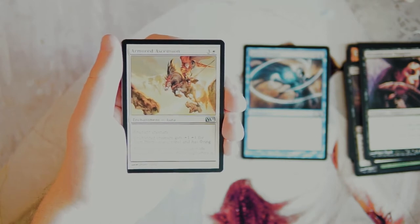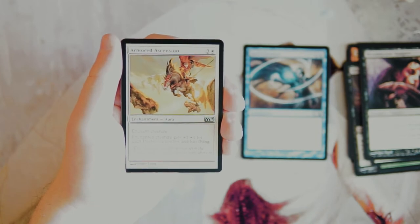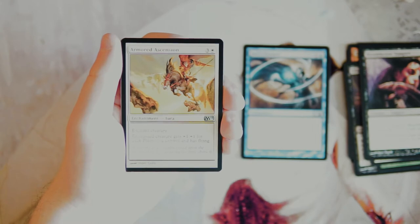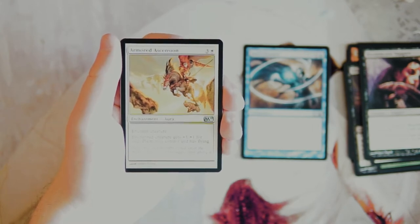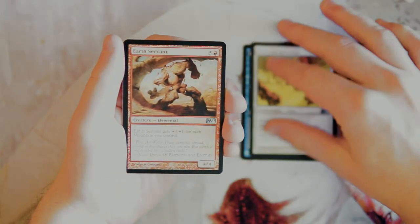Armored Ascension is an enchantment for three and a white. It enchants a creature — the creature gets plus one plus one for each plains you control and gains flying. This is very very powerful. Normally I'm not a fan of auras, but this one seems really good because you're probably going to have three or four plains by the time you play it, so it's already a +3/+3 or +4/+4 buff. Later in the game it'll be even more than that, and it also grants flying — so it's kind of a game-ender. I really really like this. Keeping it alongside Jace's Erasure for now.